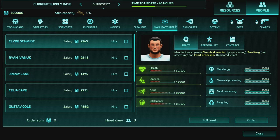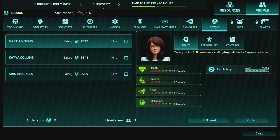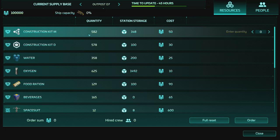There are many staff types beyond scientists and technicians. Operators work with probes; engineers work at workbenches to create advanced resources from raw materials; medics keep people healthy when they break bones or get sick; cleaners keep the place tidy and remove pollution; manufacturers work with reactors, food processing, and smelting; biologists culture meat production using incubators; botanists handle soil containers and hydroponic baths. Bots and guards are locked until later in the game.